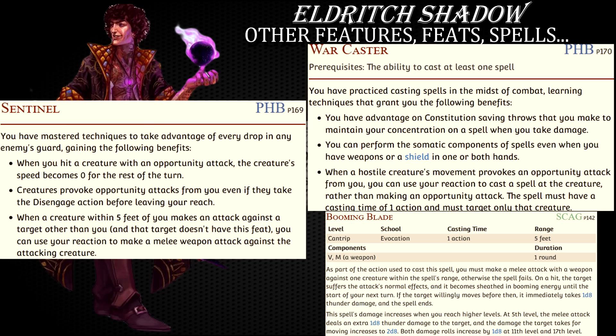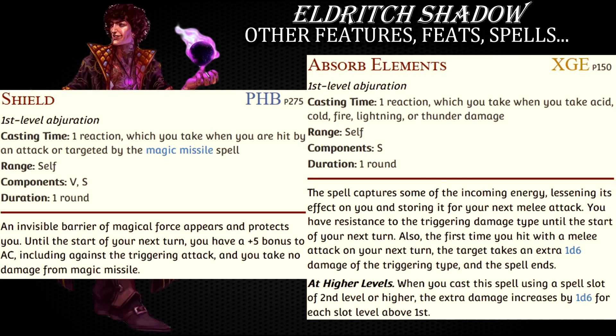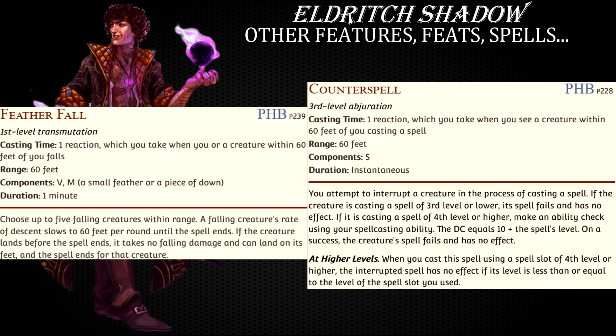And speaking about reactions, you have other options at your disposal as well. The tried and tested duo of spells — shield and absorb elements — are there to make you the tankiest fighter of all, while feather fall and counterspell can help you deal with sudden falls from great heights and hostile spellcasters.